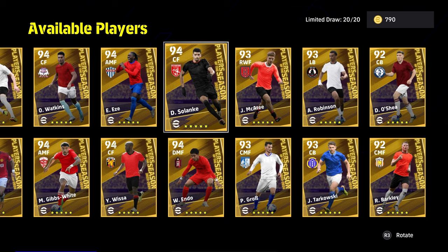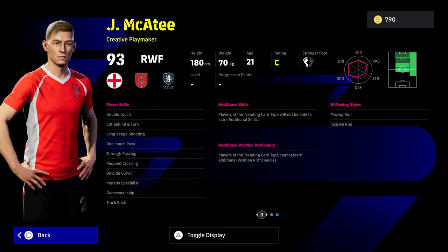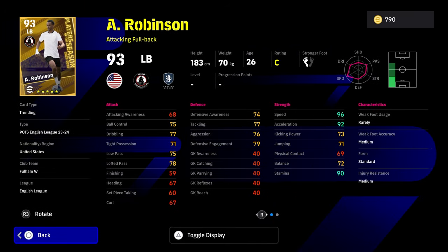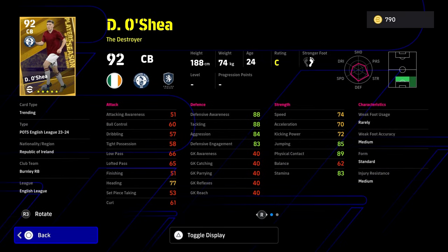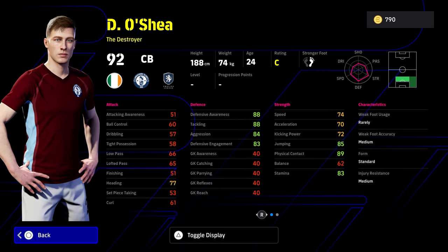Pretty decent — double touch, heading, long range curler, one touch pass, first time shot. An okay goal poacher but nothing to compare to others. McAtee has had a good season as well — balance, speed and acceleration just a little bit off where it needs to be, and he doesn't have that many unique skills compared to other wingers or similar players. Robinson as well as an attacking full back — pretty decent speed and acceleration, but again a couple of weaknesses there, with sole control, true pass and pinpoint crossing. Then the Irish man O'Shea to finish us off — pretty decent destroyer, but doesn't have the speed or acceleration for this position and doesn't have a real endgame face either, which is a bit of a pity for a Player of the Season.